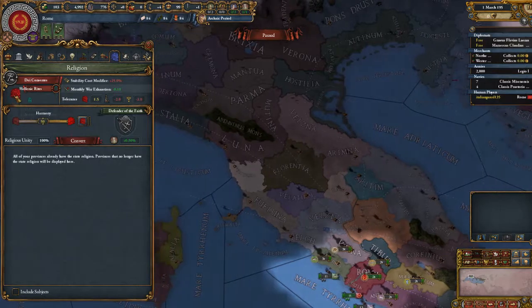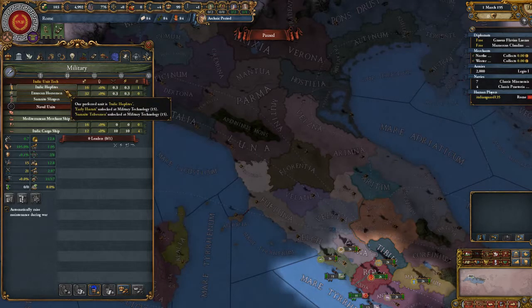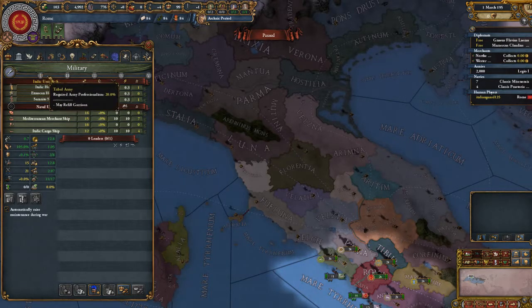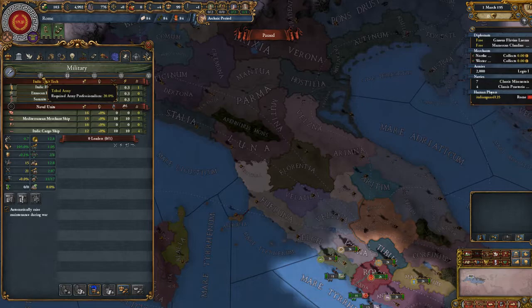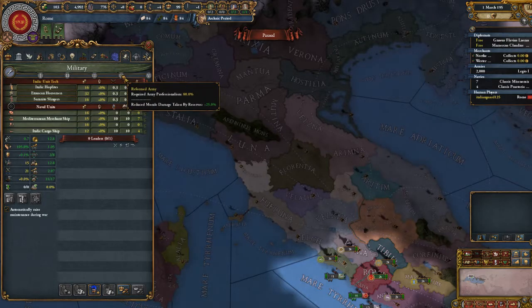Hellenic rights. Idea cost. Military. Supply depots. I think that's basically the same as vanilla.